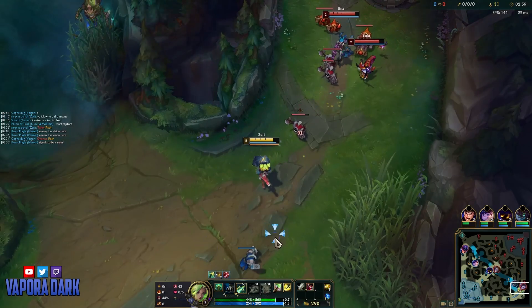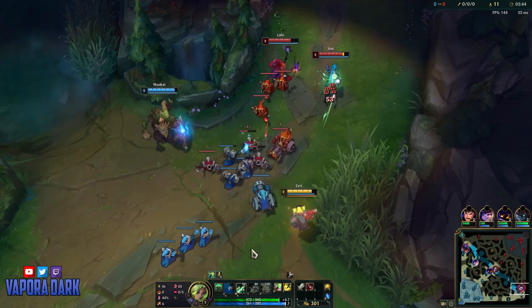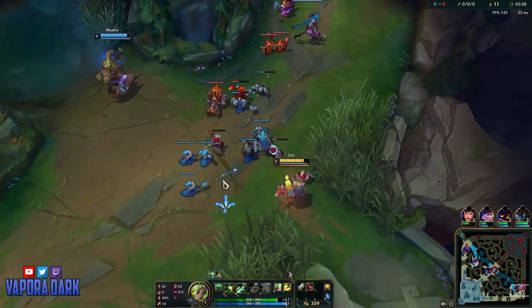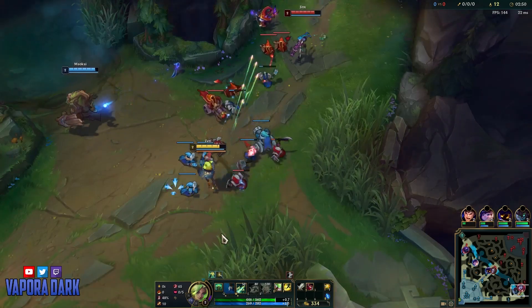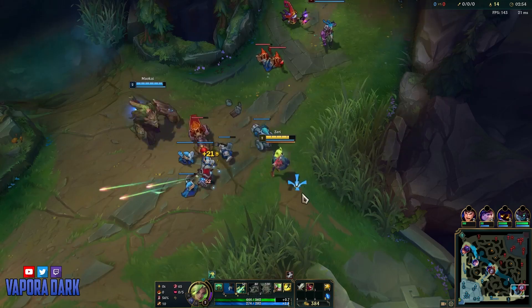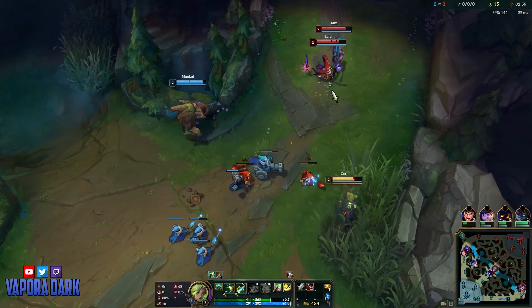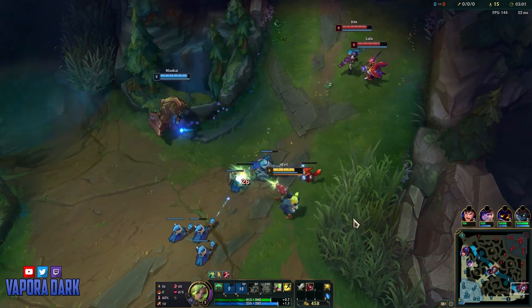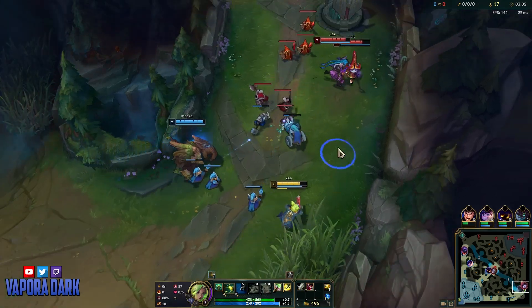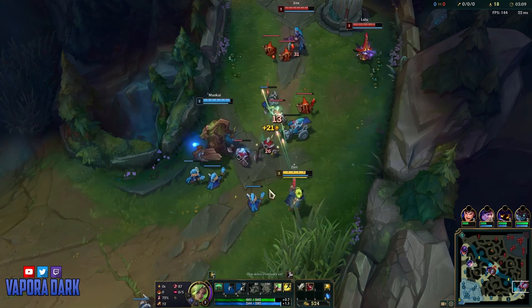One thing that's important to note about Zeri and her Q is that you basically have longer range against opponents that are walking towards you than against opponents who are running away from you. As you can see, as Lulu just walks up here, she just keeps walking into my Qs and I can just very easily kite her. Whereas when they're just trying to run away from me, there's not much I can do to hit them. The way you wanna play Zeri generally is you wanna let the opponents walk into you and punish them for that. She's pretty good against a support like Lulu, who can't really do anything to me except if she walks into my Q range.